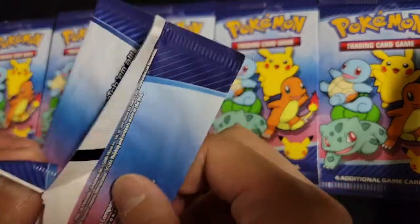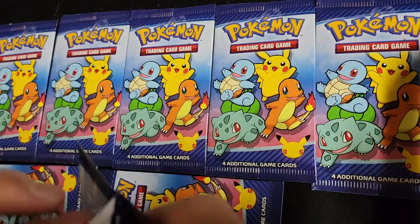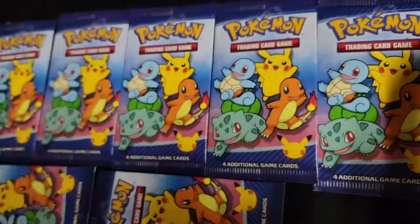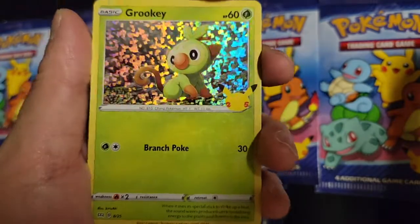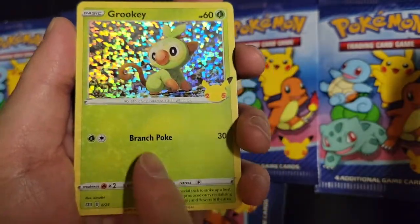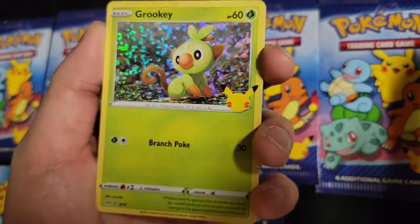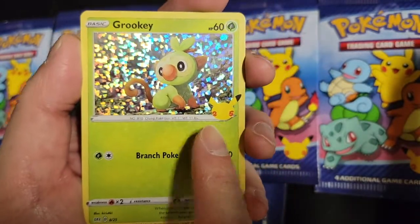I believe they're also releasing a cereal where they will also have Pokemon cards inside. So the holo is right on the front — we got the Grookey in that nice shatterfoil. I think you can only get this holo foil pattern in McDonald's cards — that is pretty awesome. 25th anniversary stamp right there.